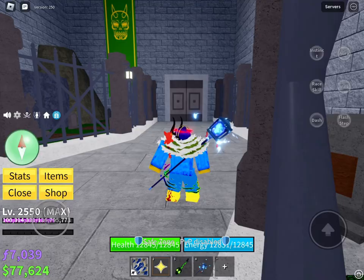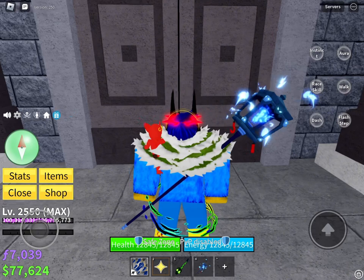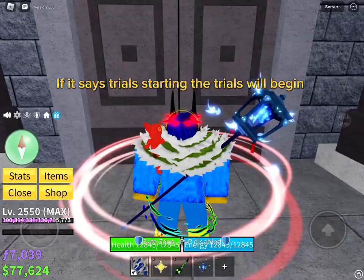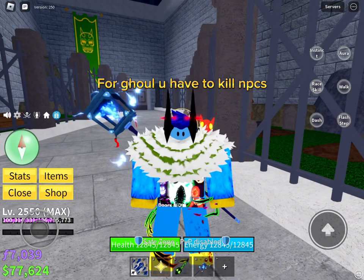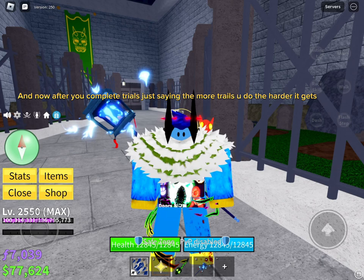You have to activate your race ability at the same time. If it says trials starting, the trials will begin. For Ghoul, you have to kill NPCs. After you complete the trials — just a note, the more trials you do, the harder it gets.